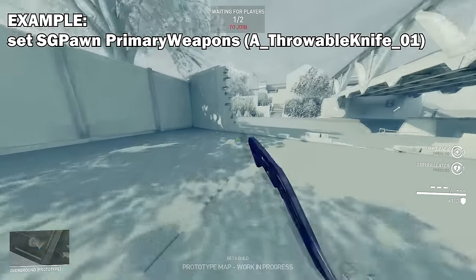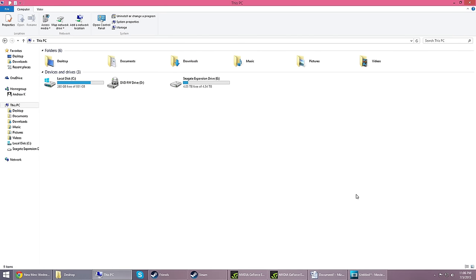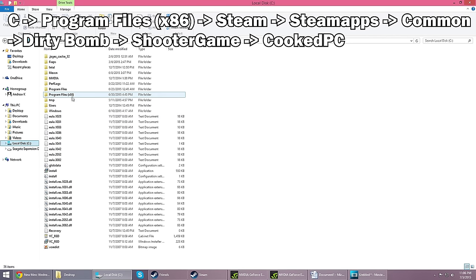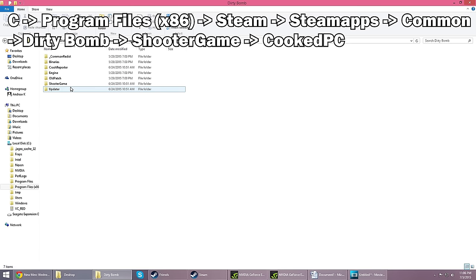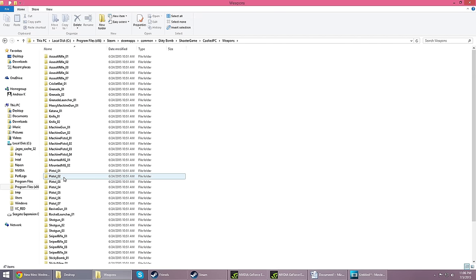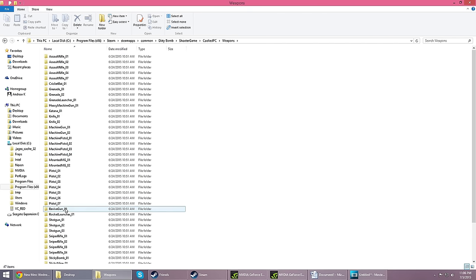You want to replace the xxx with the name of the item, weapon, or ability you want to use - and that's all in code. I have a great list for you here. Go to your file finder, then PC local disk C drive, then Program Files (x86), Steam, SteamApps, Common, Dirty Bomb, ShooterGame, then CookedPC. You'll see a bunch of folders, but the ones you really want to look at are the weapons folder - it's got a bunch of different codes for different weapons. I unfortunately don't know what each and every single one corresponds to, so you may have to test them out, but some are obvious like 'RocketLauncher01' - obviously that's a rocket launcher.